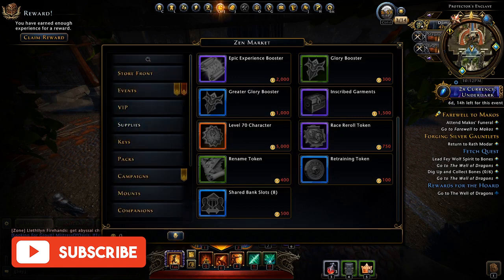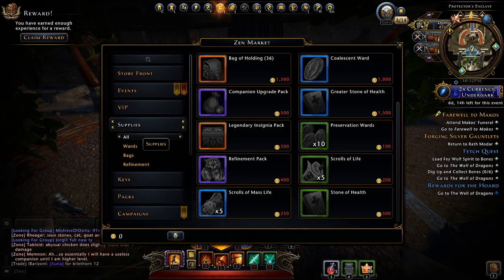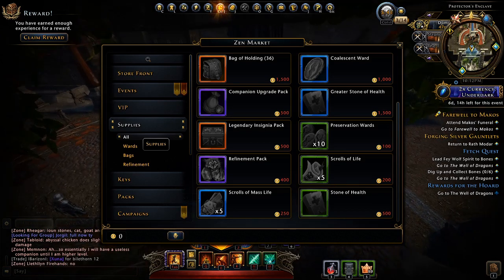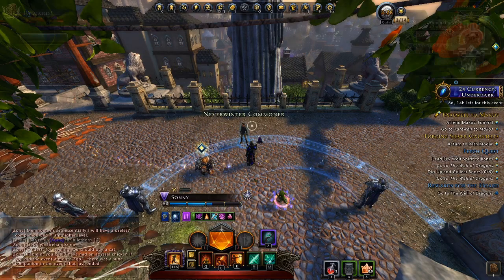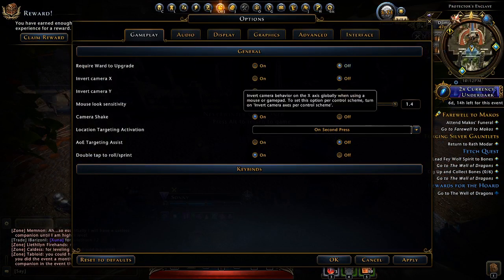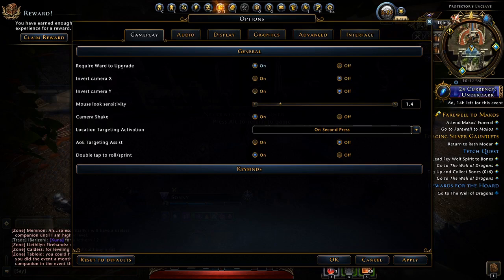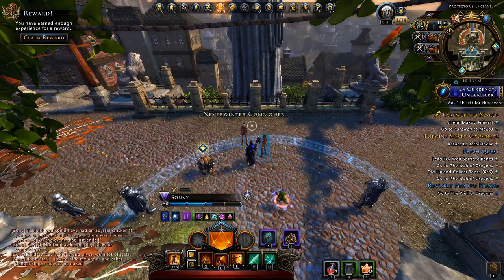Moving on, we have Preservation Wards and Coalescent Wards — two things in Neverwinter you are guaranteed to need, especially when upgrading artifacts, enchantments, equipment, weapons, armor, and companions. You can actually turn off Preservation Wards in the settings if you don't have any but still want to upgrade. Just make sure you turn that back on when you have a slimmer chance of upgrading so you don't waste your materials.